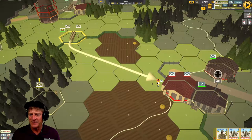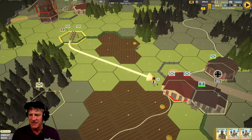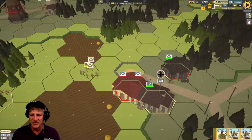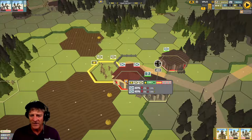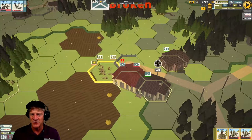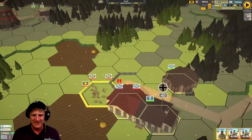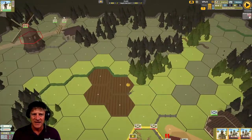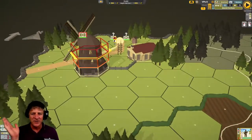We've got a wall here to protect us from fire from the other structure. We're going to have them walk, not run. They're moving up — they've got a leader so they can go farther. Now we can have them fire right on this building. One squad broke and the other squad stood its ground. We have an advanced combat phase coming up soon.